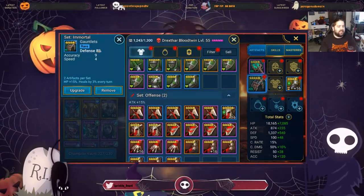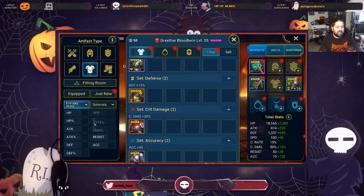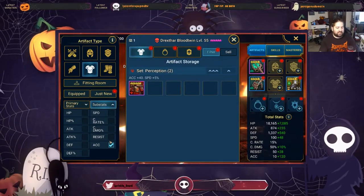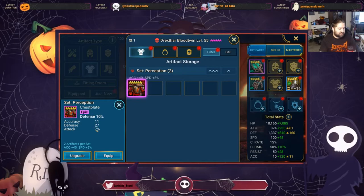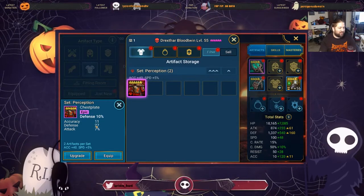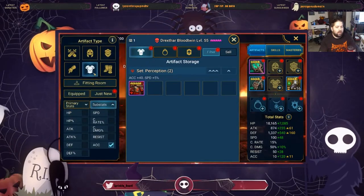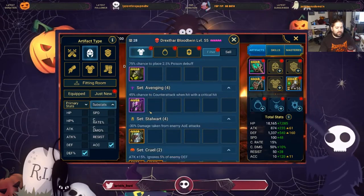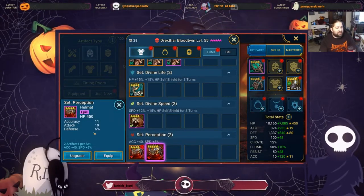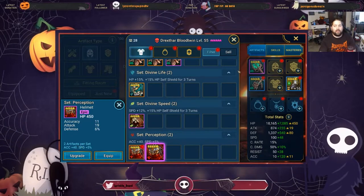Gear-wise, we focused on defense percentage gauntlets, and then every piece of gear we looked for had accuracy. The chest plate I just took off him was a defense percentage chest plate with an accuracy substat. I could equip him with something, but we don't want the attack percentage substat — that's not good — and flat defense as well is not great. I would prefer the perception set on an attacker or support. What we could do is look at helmets with defense percentage and accuracy, and if I scroll down to that perception set, I might have helmets that work.